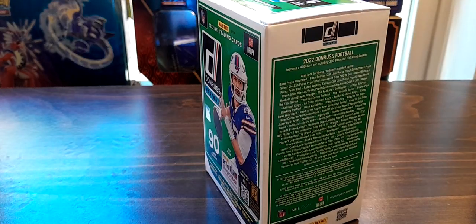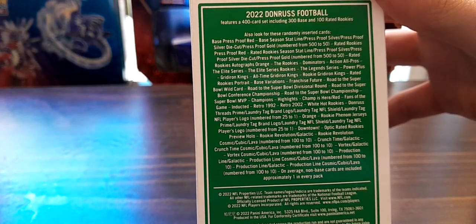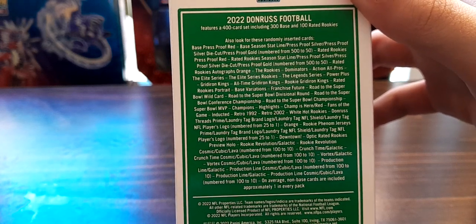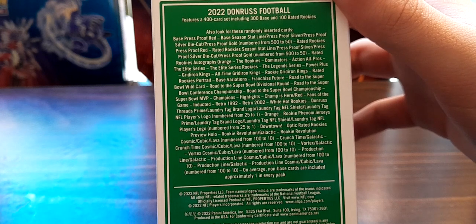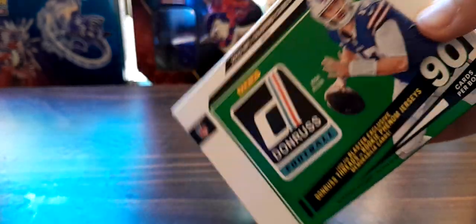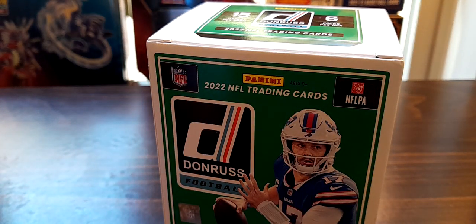I got all the wrapping off. So it's a 400-card set. We can see base, press proof red - so I'm guessing that's our normal parallel. You can get some die cuts, gold numbered to 50, a bunch of numbered stuff. I don't know if you can get autographs but yeah, memorabilia too. Now let's open the box.